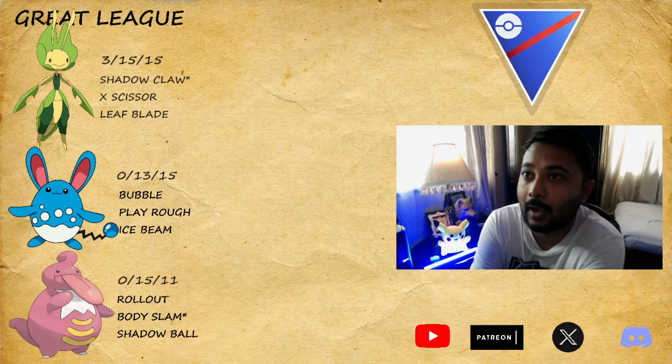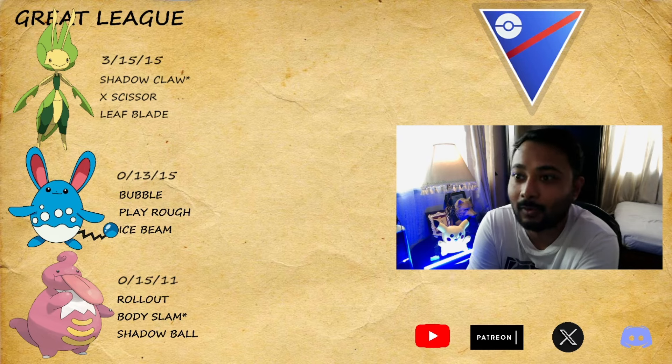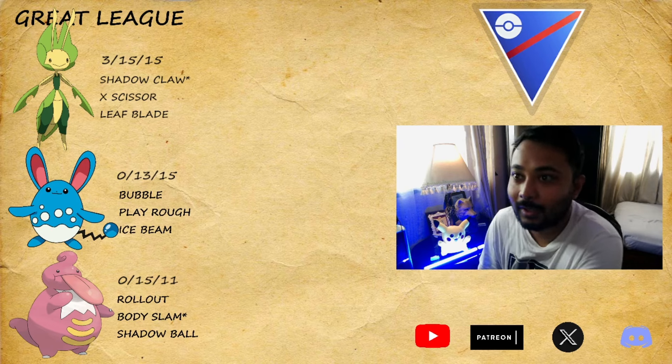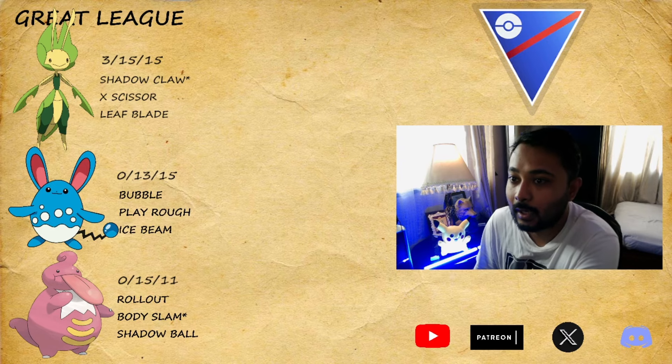You can pair it with any other teams — those were the two weaknesses I wanted to note, but there are going to be other weaknesses. I tested it out and it's pretty decent, it's not bad. Shadow Claw is one of the best fast moves in the game. You guys know what Shadow Claw did to Feraligatr — it shook the entire PvP world. Levanny is good and decent. Without further ado, let's start the battles.